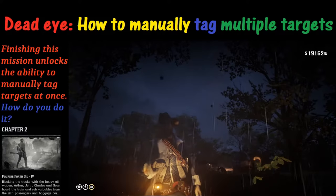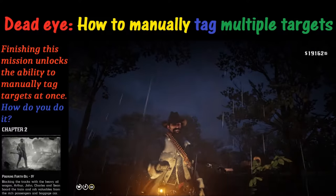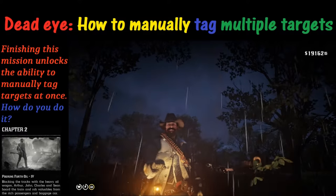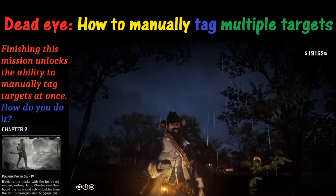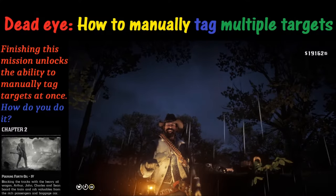Welcome to Red Dead 2 and thanks for joining us. Today we're going to discuss how to manually tag multiple opponents with Deadeye. You may have noticed that after you finish a mission in Chapter 2, you unlock the ability to manually tag opponents at once, but unfortunately you can no longer auto-tag.